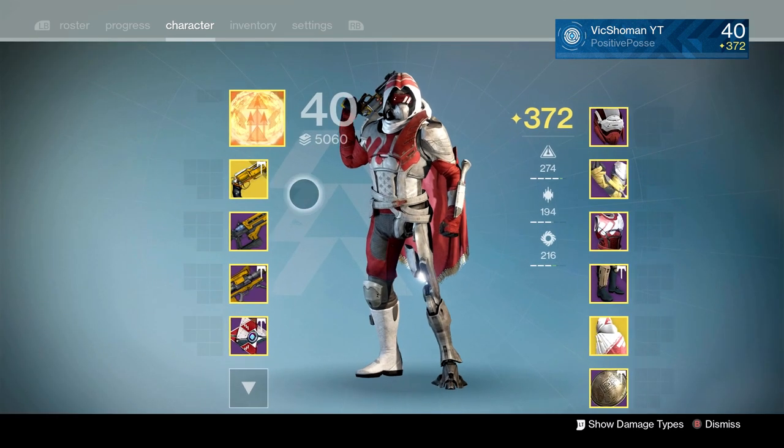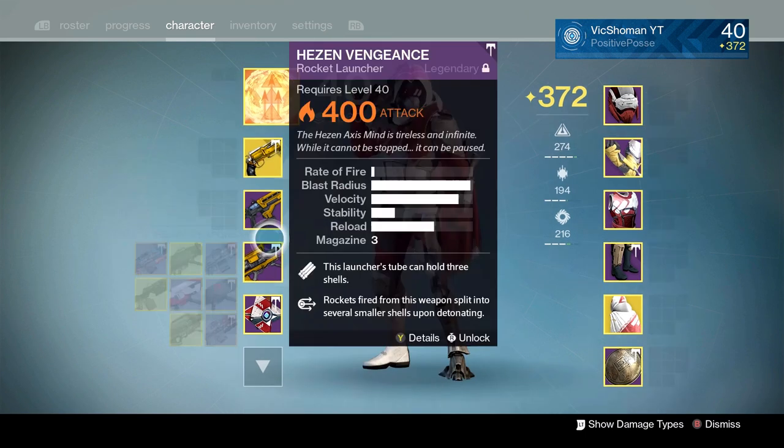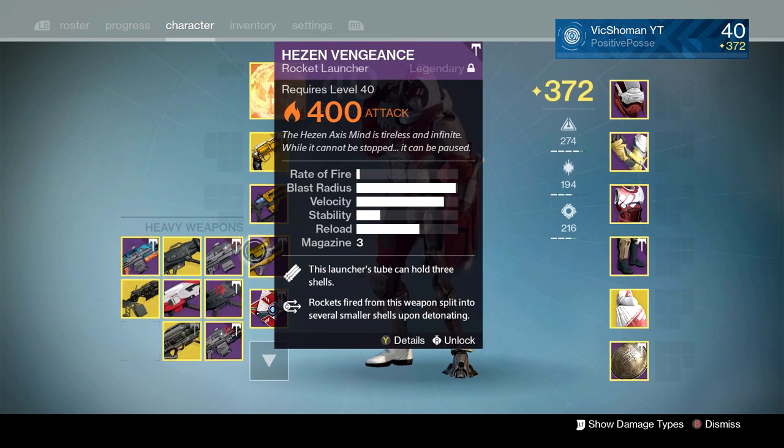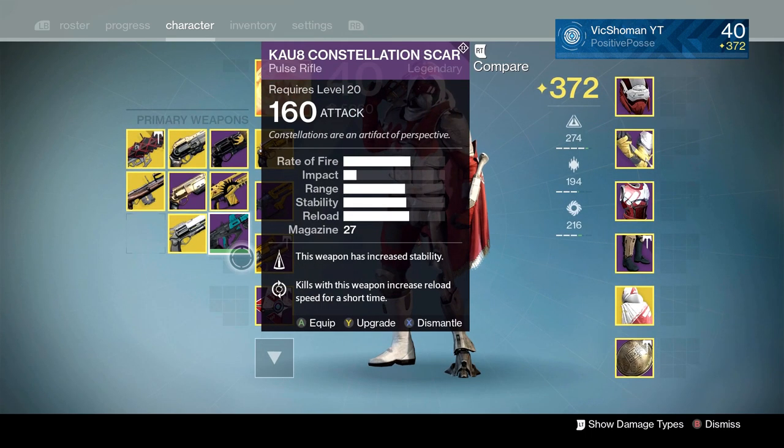For our loadout — I do not have the Legendary Fatebringer, I'm sorry. RNG has not gifted me with that quite yet. But I do have the Adept Fatebringer, so I will be using that. I will also be using my OG Praetorian Foil along with the Hezen Vengeance. We gotta go with an old school Vex loadout.